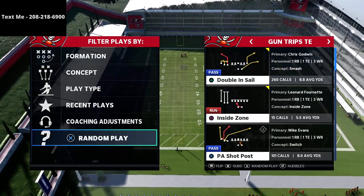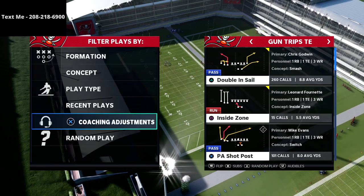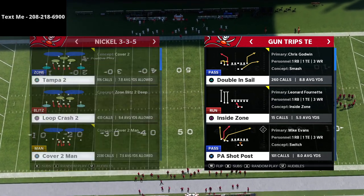What we're talking about today is how you can beat a 30-yard cloud flat, especially if your opponent is really running a lot of cover 2 style, Tampa 2 style of defense.